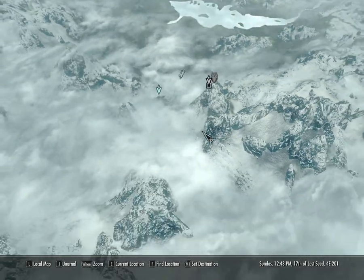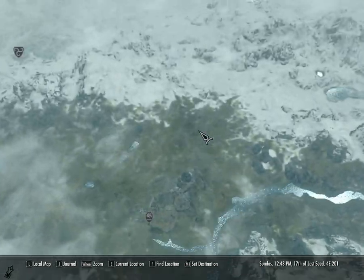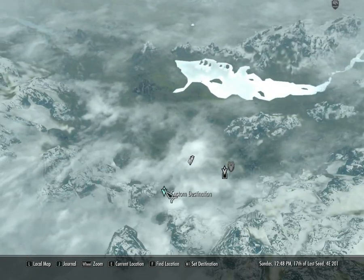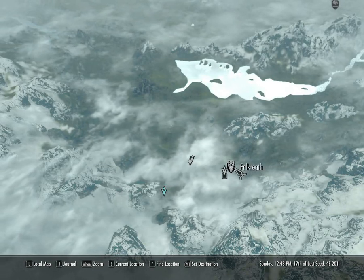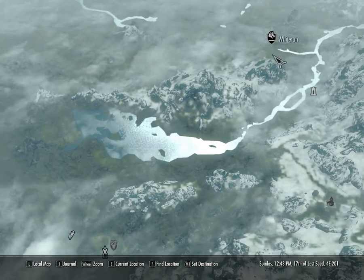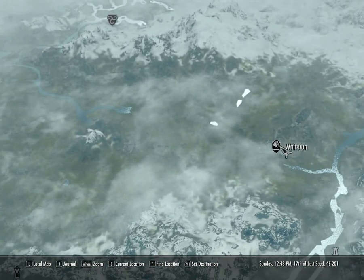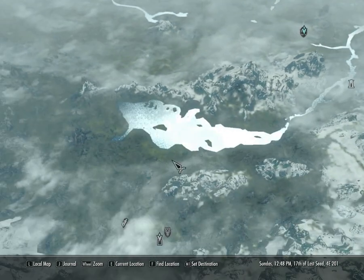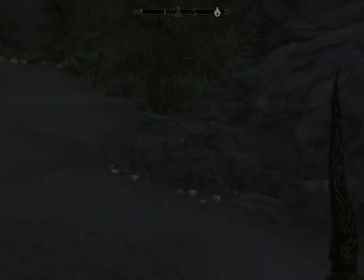We're going to go ahead and check our map. We are on the extreme south side of the map, it does appear. Let's go ahead and head to the north, moving past the south side of the map. Let's just head up in the direction of Whiterun, place a marker, and we shall go.